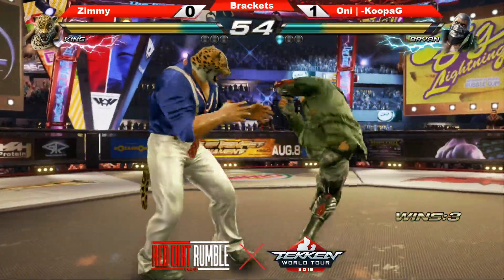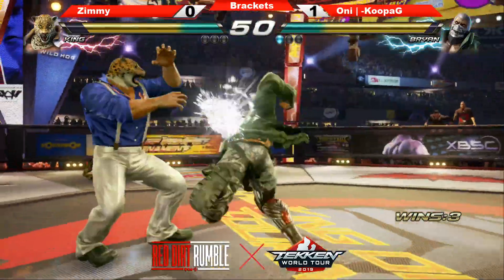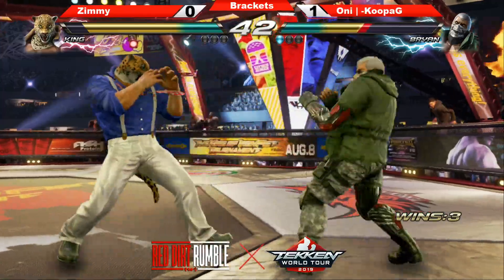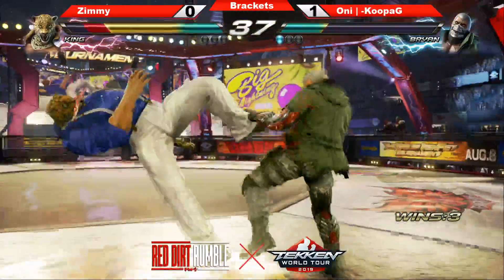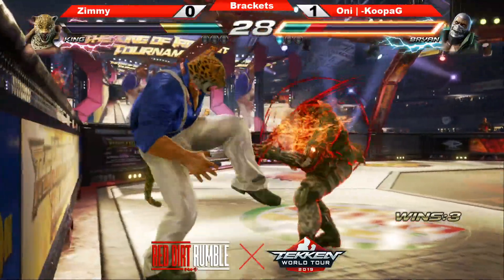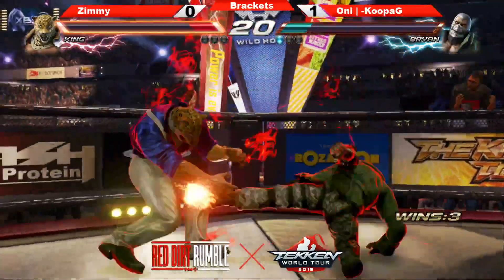Nice duck right there — he doesn't finish, gets back 1-2. Who hit the PS button? Someone hit the PS button — Charles, no. Zimmy — nice counter hit. A 4-1-2, doesn't finish the string. Nice shining wizard. Good trip, wake-up trip — leads to combo, axe kick. Nice break. You've got to expect that from every King player trying to do the giant swing to the wall.